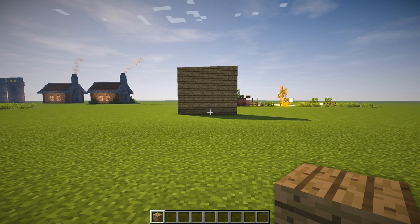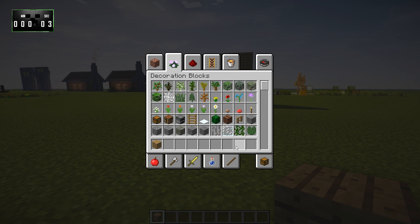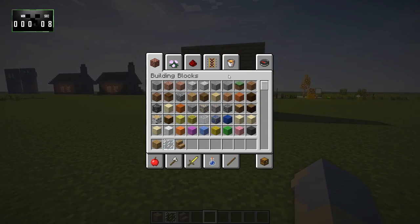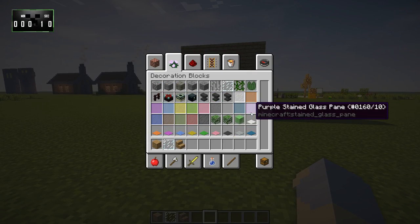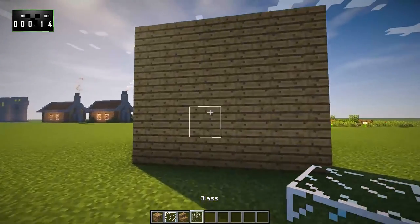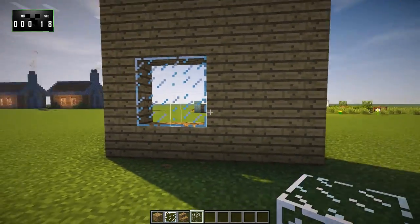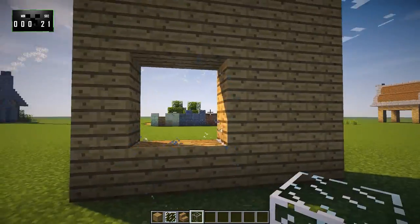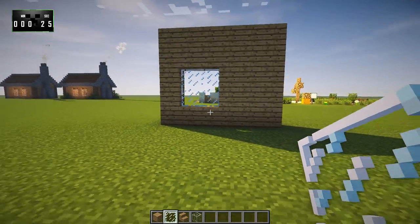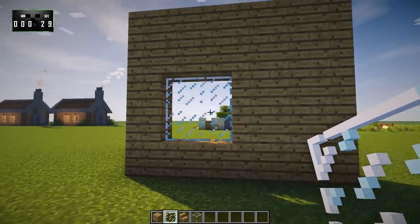First thing we're going to want to do is grab some glass, and we'll probably want some stairs as well. One thing that you will see sometimes in Minecraft builds that makes me cringe a little bit is when people do this for their windows. Don't do that. Do this instead — use panes. It looks so much better, you see the slight depth. So much better than it would be otherwise.